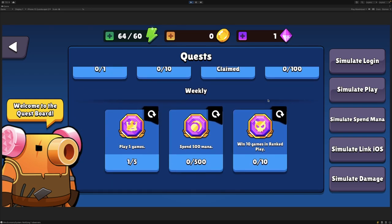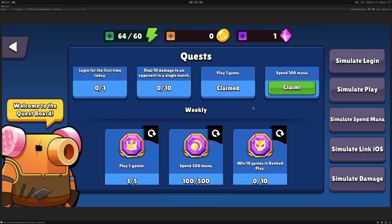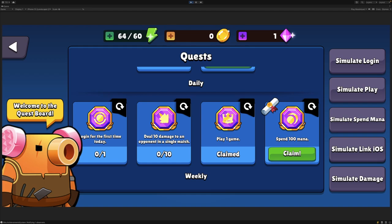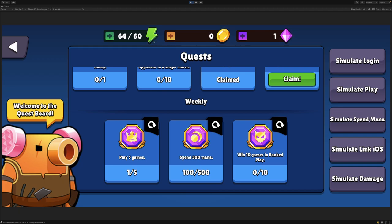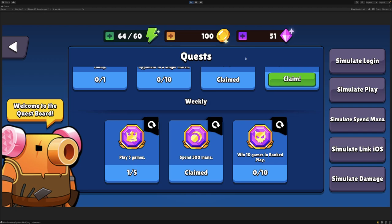Let's go down to the Weekly Challenge now, and you can see here that we have an achievement called Spend 500 Mana. Let's simulate the player spending some mana — you'll see that this updated to show that the user has now spent 100 mana contributing towards this achievement. You might have also noticed that the Daily Achievement Spend 100 Mana is now available to claim. If I simulate this a few more times, you'll see that we're now able to claim our Weekly Achievement. Let's claim this — we'll receive 100 coins and 50 gems, and our user interface updates to show that the user has now received those rewards.